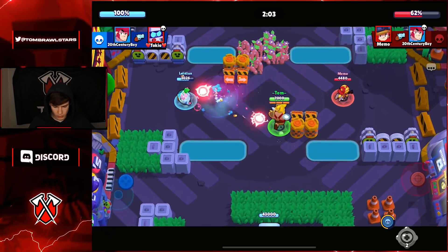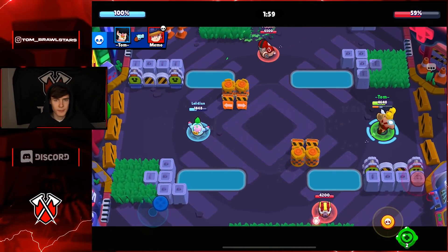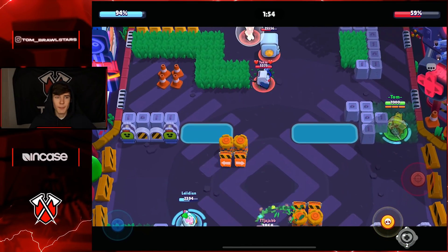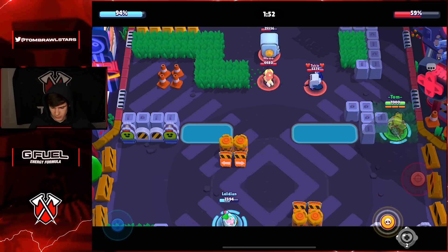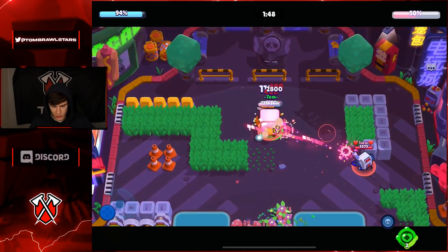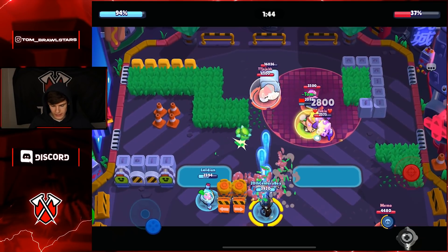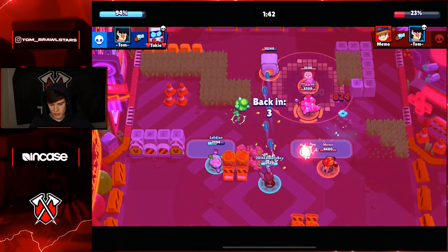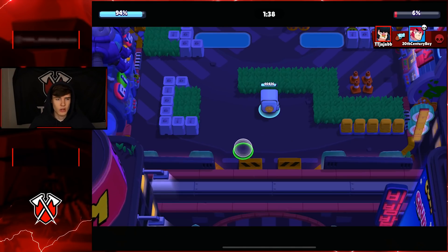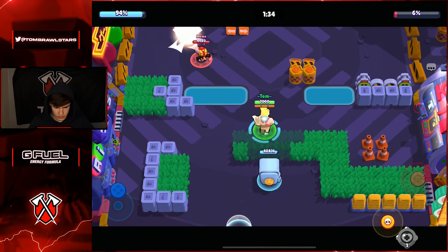Let's push up here and dodge these shots. If they have a counter comp against a lot of tanks, your super is gonna be one of the most valuable things because it lets you get past them and onto the safe. Just sitting in this bush we have a ton of pressure. The Bull respawned in - I got a few shots, picked up the kill on the 8-Bit, got our super back.